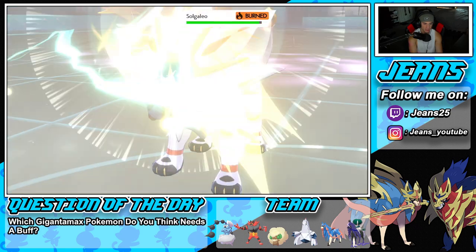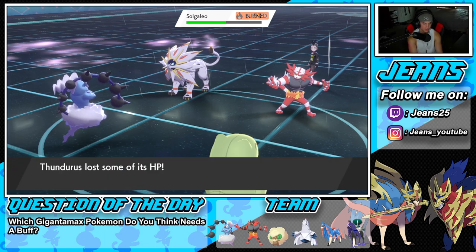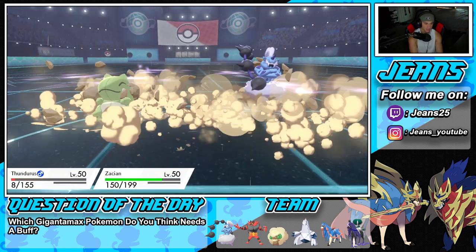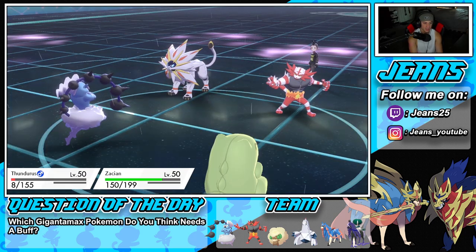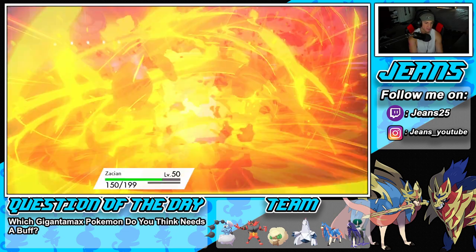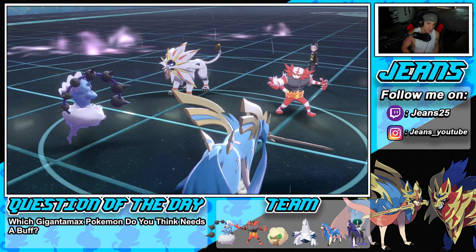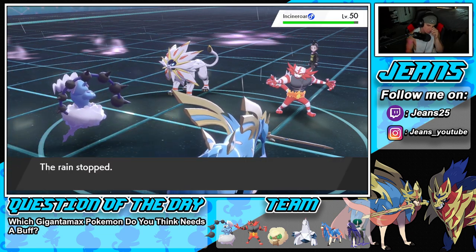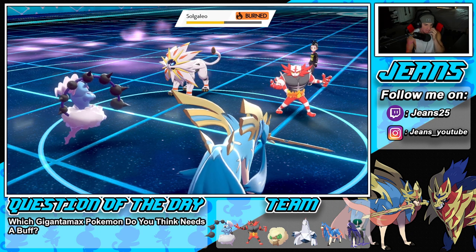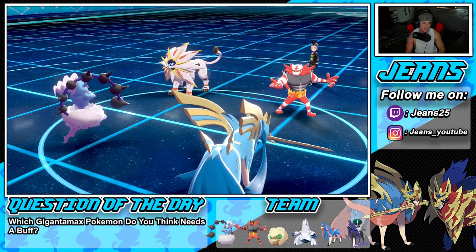Thundurus goes next — nice chip damage, beautiful. He goes for a Rock Slide and Thundurus eats it. They double down into Zacian — the Substitute was gorgeous! We're gonna go down this turn due to recoil damage, but from here I think we double down into Incineroar — Wild Charge into Sacred Sword. Brick Break might do a bit more damage, so we double down, Sacred Sword right into Solgaleo.